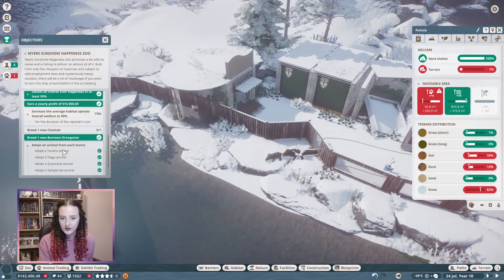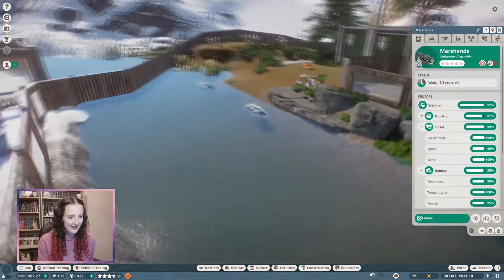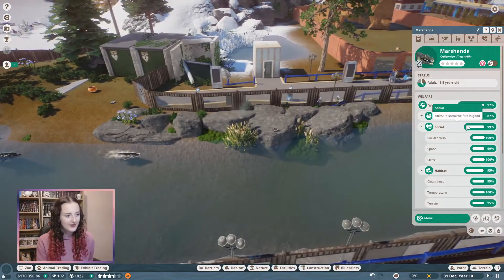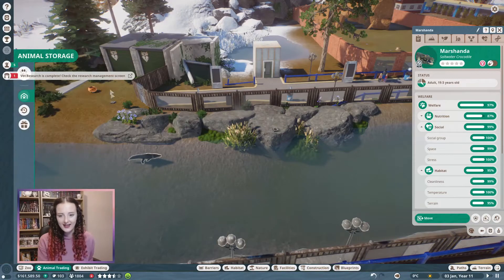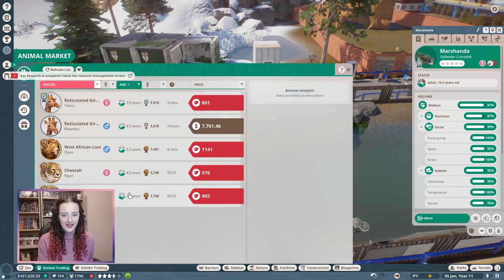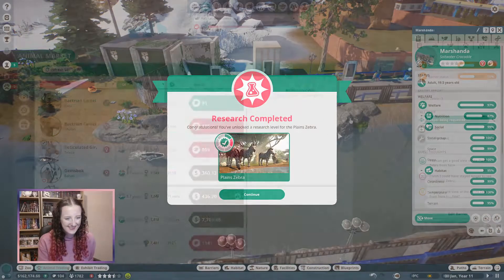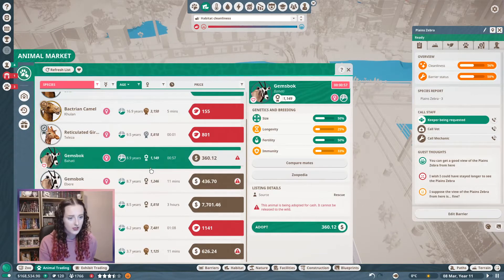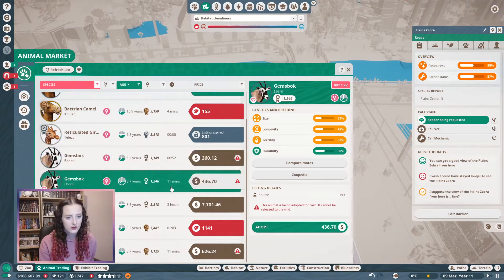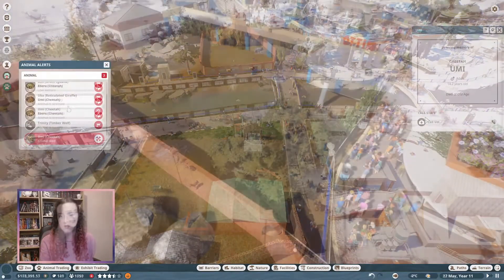The crocodile enclosure is sorted and they're super happy now. For overall welfare we're sitting at 81%. Now all I need is a desert animal. I found a few options and the gemsbok looks like the cheaper choice — one of them is more fertile, and the other will last longer. I'll grab the longer-lived one as our final animal.